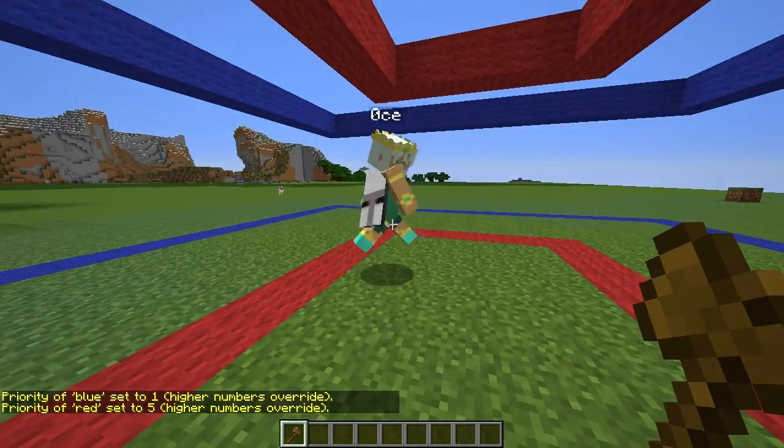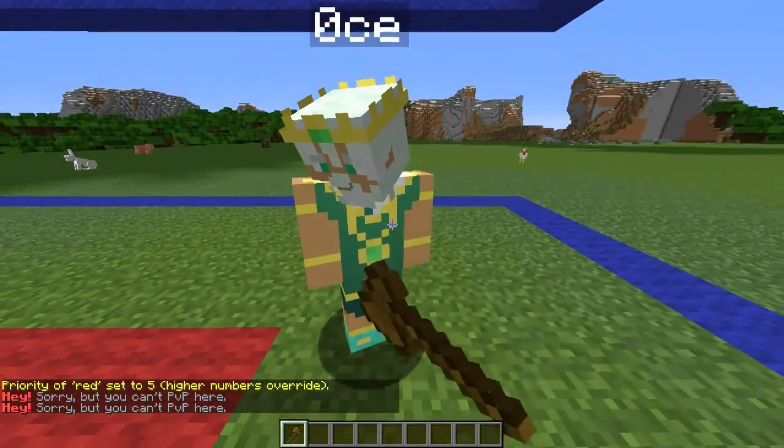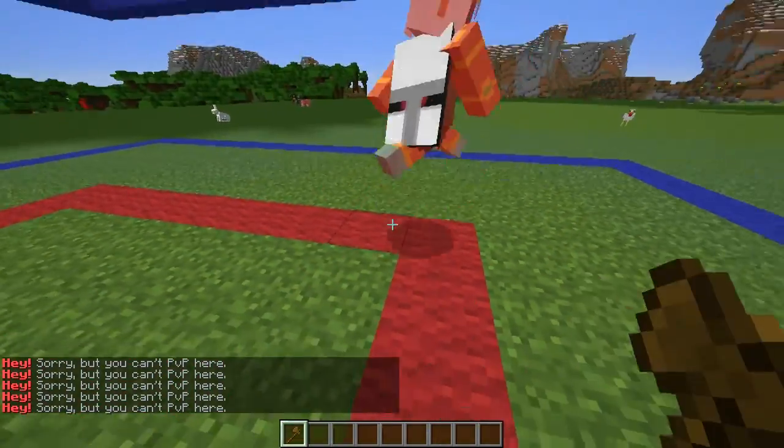And now I can hit him in there. But once I get him knocked out of there, I still can't hit him. So you can bring him back in and hit him. It's because I'm not in there — whoops. There we go.